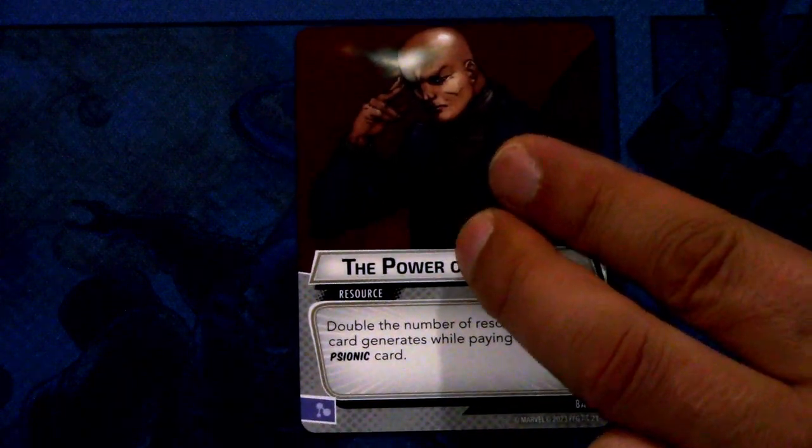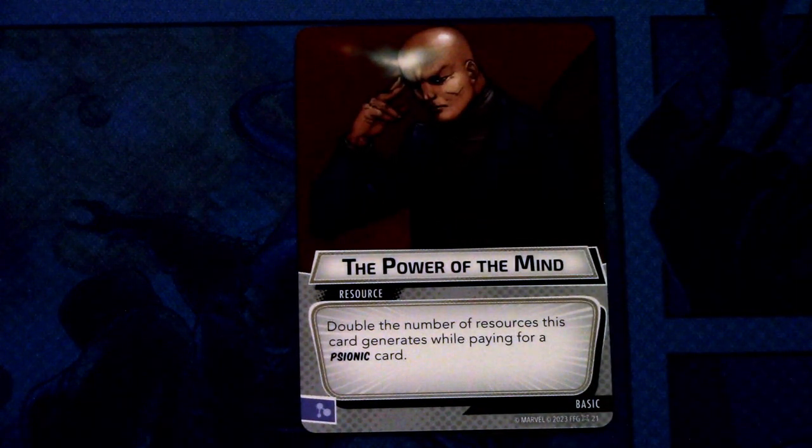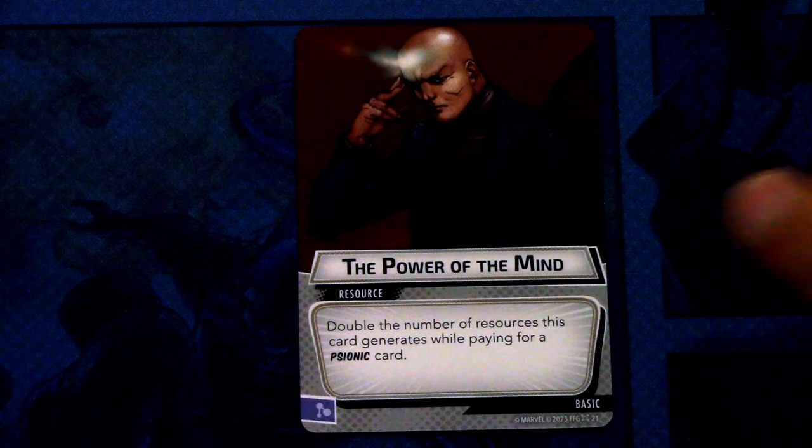Then we have The Power of the Mind — three copies of this. The Power of the Mind doubles the number of resources this card generates while paying for a psionic card. And this can be committed as a mental resource.